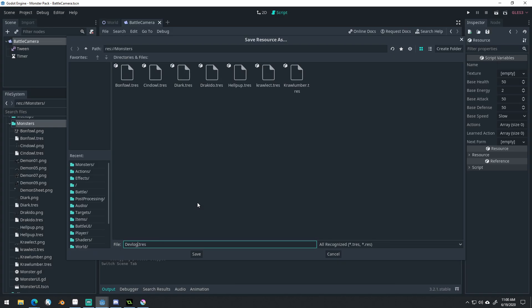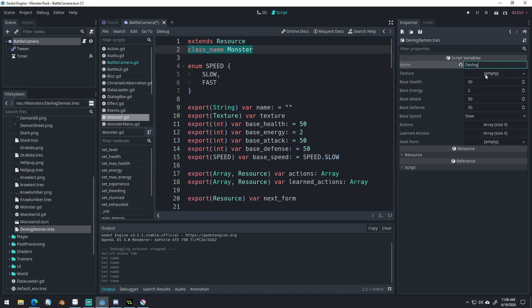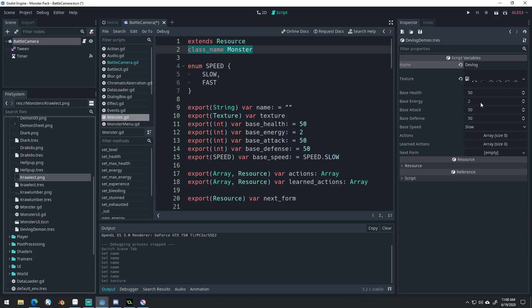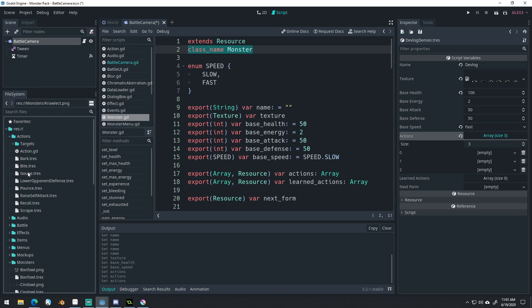I can just right-click and do New Resource, start typing Monster, and create a new monster. We'll call it Devlog Demon — you can see it appears here as a .tres file. I can click on it and edit it: name it, give it a texture, give it a base health of 100, a speed of fast, base defense, and any actions I want to give it. Actions is an array so I can give it as many as I want — I could drag over bite, gouge, and pounce. Then it can use them in battle. That's just the data for this demon.